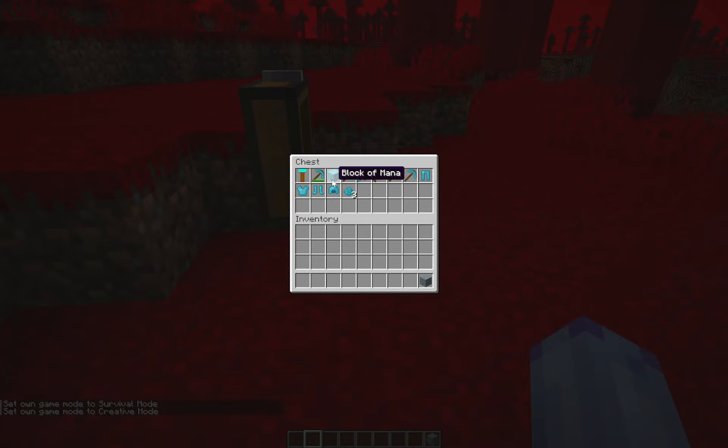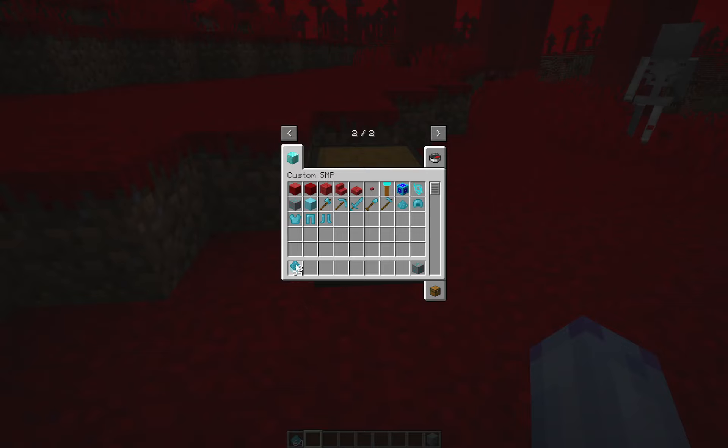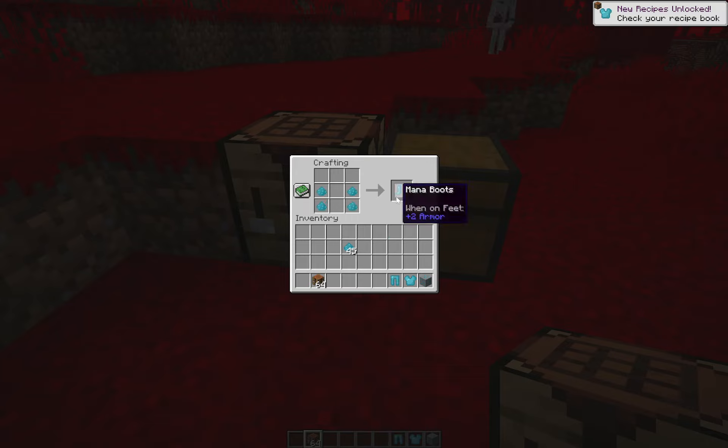With the mana you can craft mana blocks and axes. If I go into the menu and give myself 64 mana and a crafting table, you can craft the armor. You won't be able to find this in the menu mainly, but you can just craft all this armor with mana.